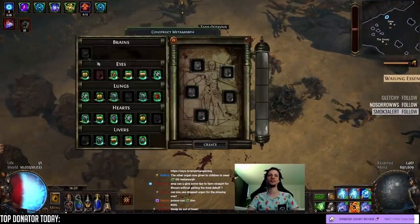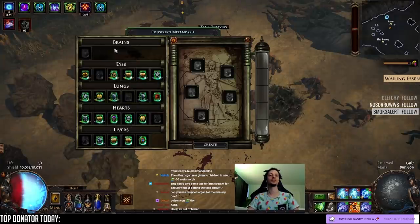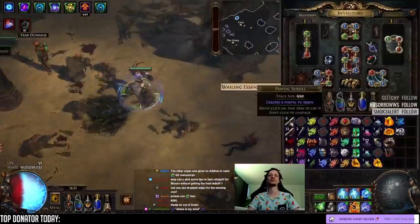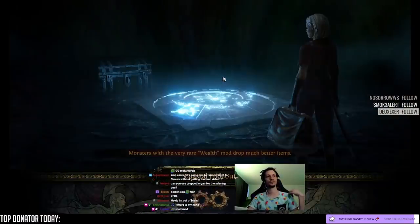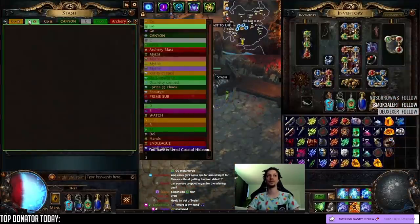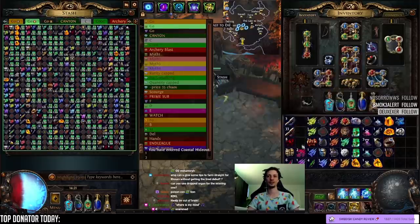First time during the project we only found one brain, so we can't build a second metamorph. This is the first time this happened out of 30 maps — so not very likely, it seems. I fully cleared the map; there are three monsters remaining. Every map is double boss because I force-rolled two unique bosses on every map, so that shouldn't be an issue.